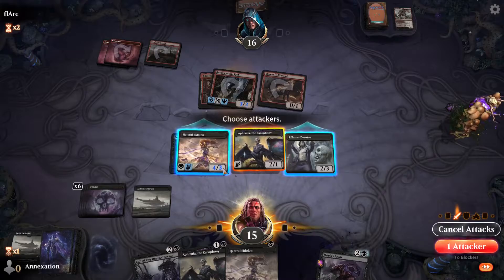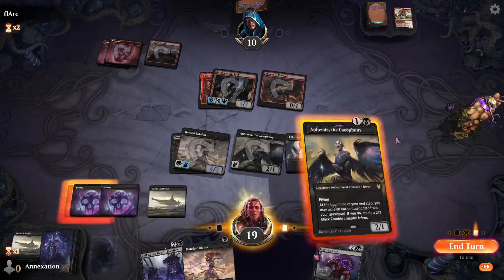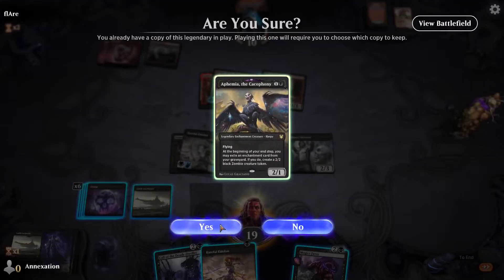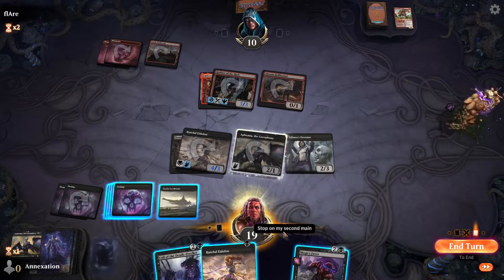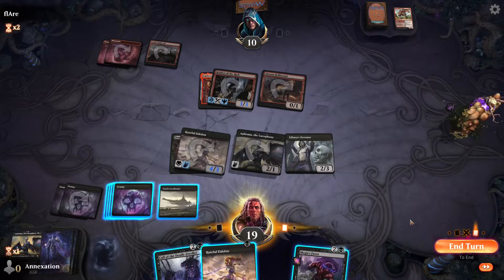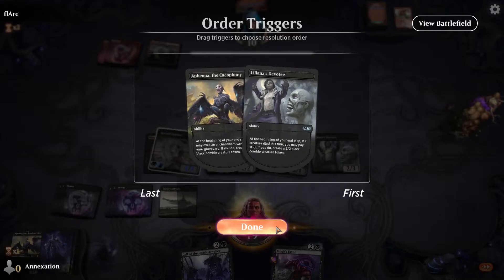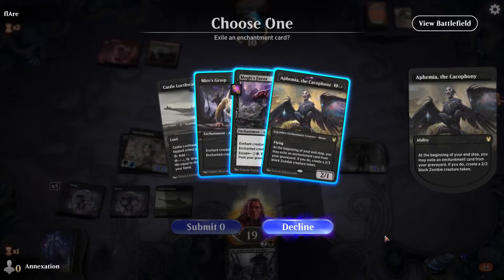Opponent is on white-green. Kazandu? Nectar Pot — whenever a land enters the battlefield under your control, you gain one life. It's a beautiful card and surprisingly hard to deal with, but we do have Meijer's Grasp and we shall use it. More enchantment removal for our Eidolon.